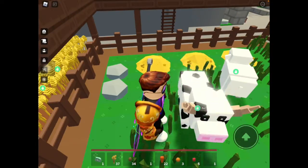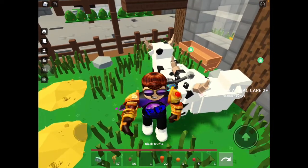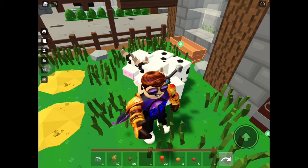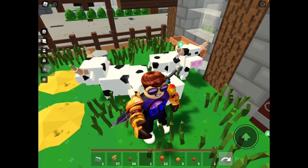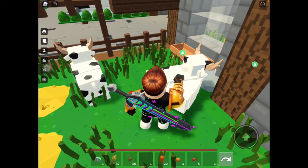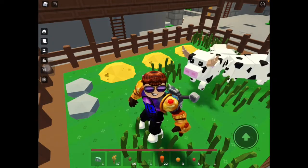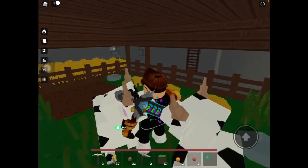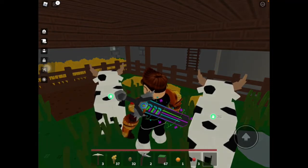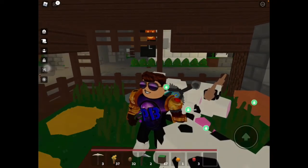I'm going to go ahead and name this cow, but for some reason I can't put the name tag on. Let's hope the developers quickly patch this bug. Never mind that — the mud pile I just created also isn't working. Every time I place it down it turns invisible.